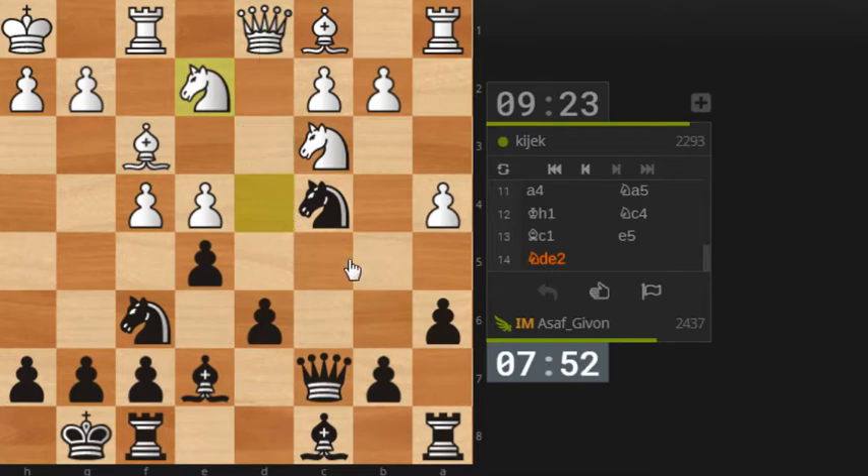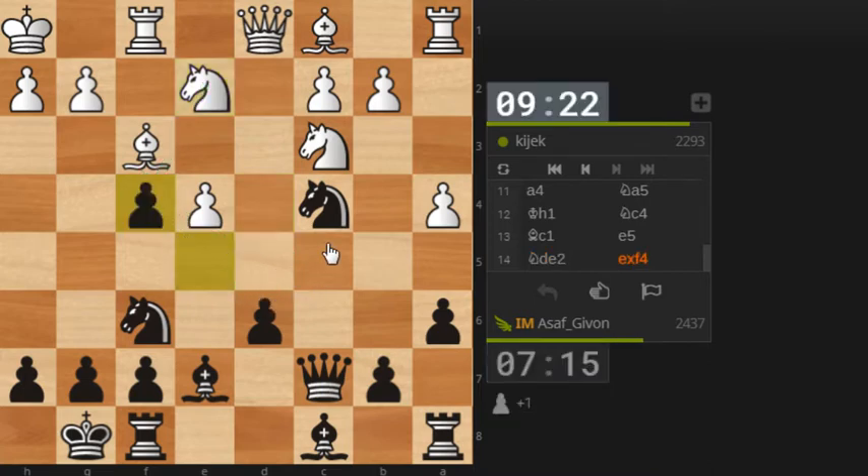He can simply play Qd3 at any point. I can play a move like Be6, trying to provoke him to play f5 — not necessarily a move that he doesn't want to do. Another option would be to take on f4 and prepare a retreat square for my knight. This actually makes some sense, but the only drawback is that he will take back with the knight and get access to the d5 square. I think I will do it though — let's take on f4. And after he takes with the knight, I will play the move Be6, covering the square on d5.